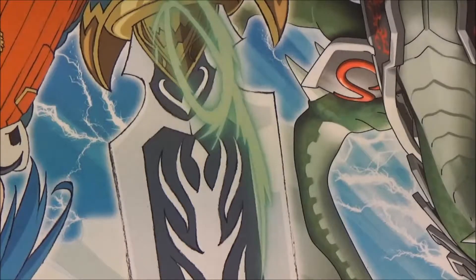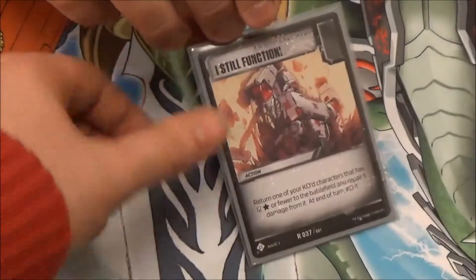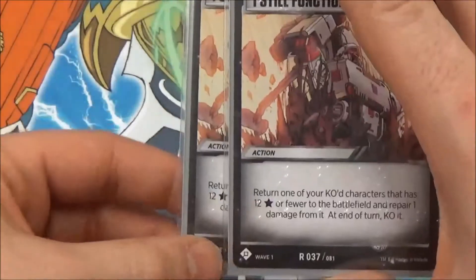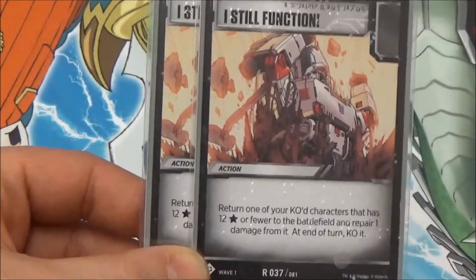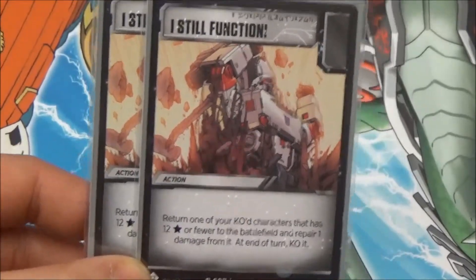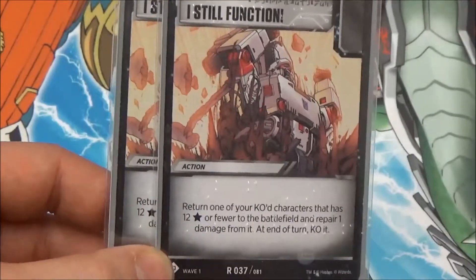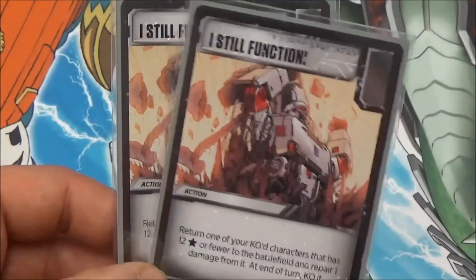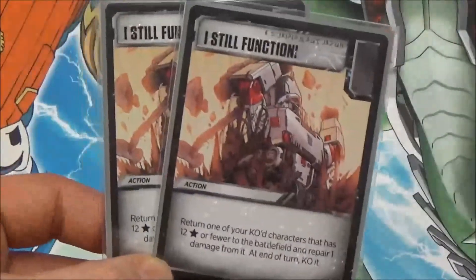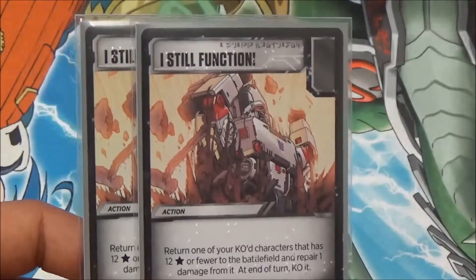Jumping into the battle deck — I actually bothered to organize it this time. So we have two copies of I Still Function, which is your pretty much Monster Reborn of the deck. For lower cost, obviously, but basically once they've gone for Baby Optimus or RC and if you want to take another turn — sure, feel free. You basically just bring it back, give it a swing, and hope you flip a Swap Missions or a Piece of Tyranny, pop it off, and take another turn just for existing.